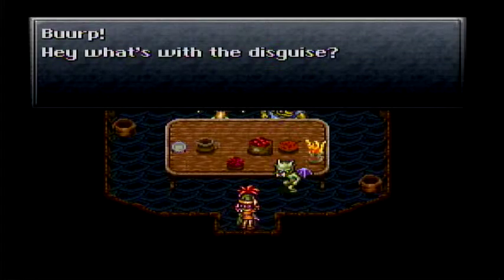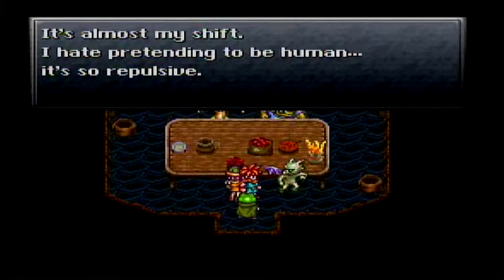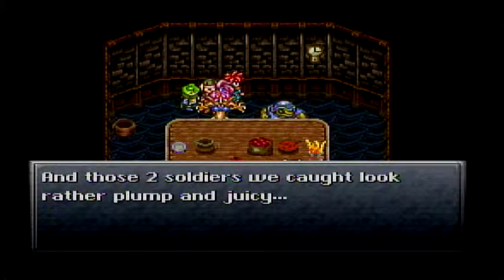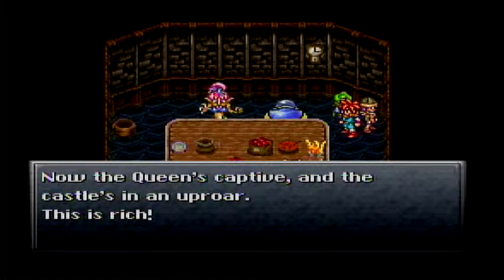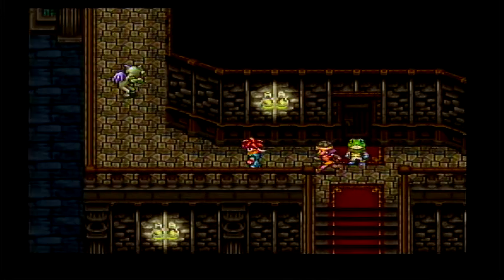Here we have the break room. They believe we are in disguise, so we have nothing to worry about. Apparently they are all on shift work — we're taking a break. "The two soldiers we caught look rather plump and juicy" — so those guys we found in the back are going to be dinner tonight. It's a rather disturbing plot twist. Yakra — so smart — his plan to capture the Chancellor and take his place worked perfectly. So the Chancellor isn't bad after all; he's just been switched out. We must find the real Chancellor. This guy completely just gave us all we need to know.